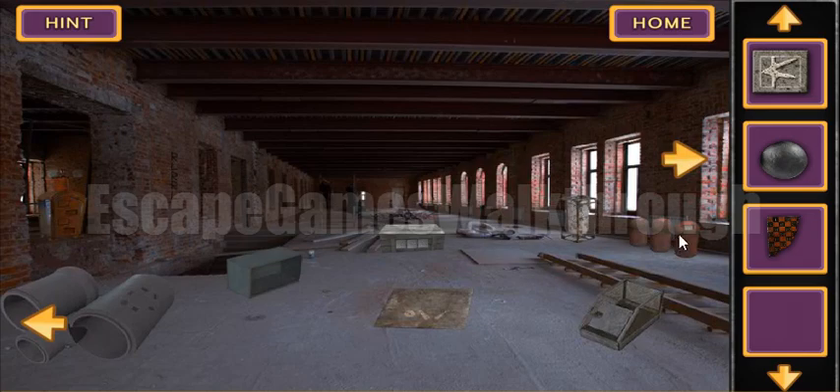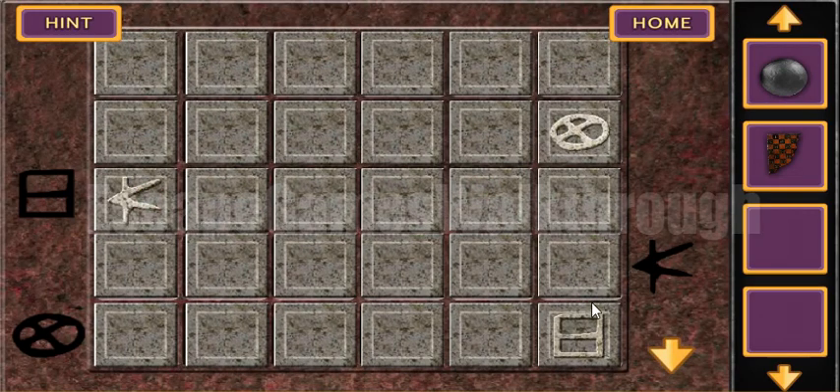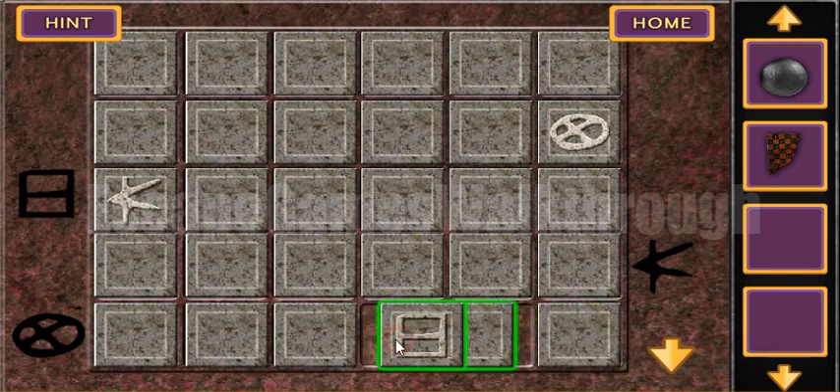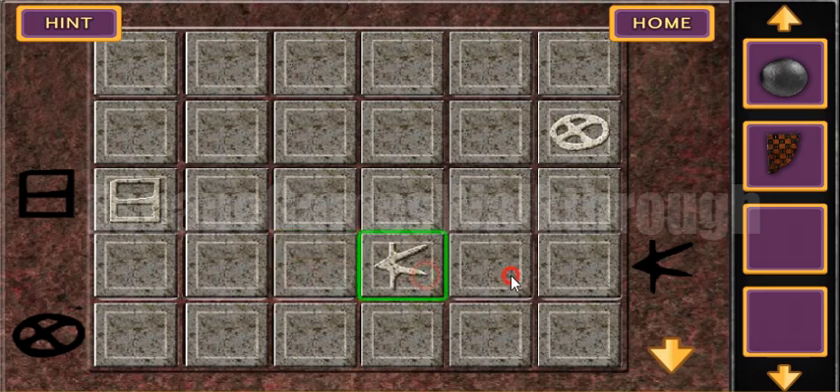Now let's use this token here — we can see a marked place. We need to move the tile with the team piece to its correct position. And the last one.